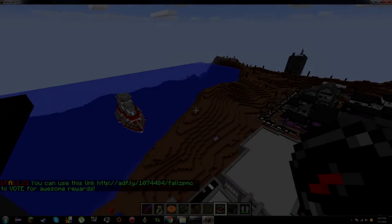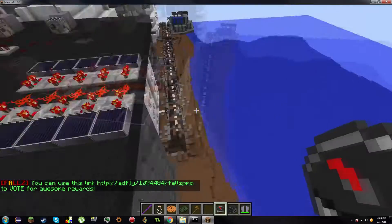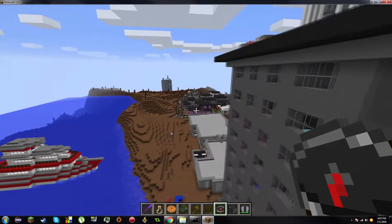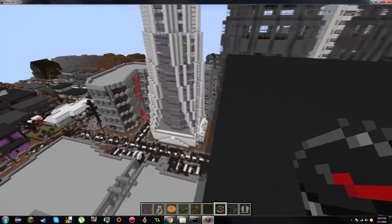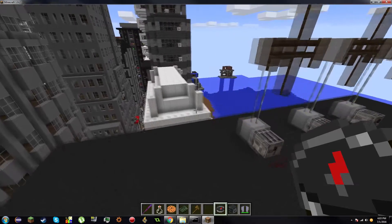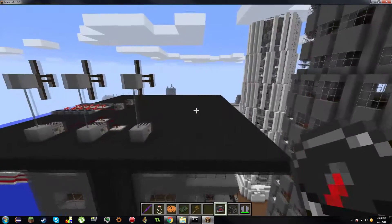Hello everyone, this is Trigger here. Today I'm bringing you another video that a lot of people have been waiting for, including myself. This video is talking about the new Fall Minecraft Fall Z release date, and that is going to be 7-6-2016 — basically in 5 days. It'll be on Wednesday, around 1pm EST.